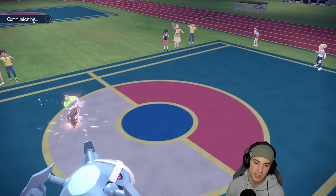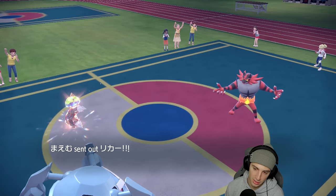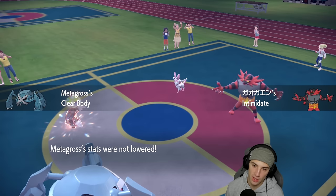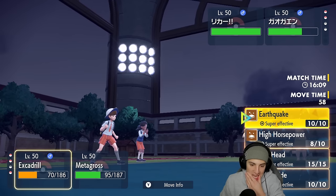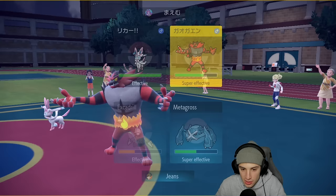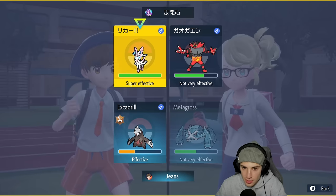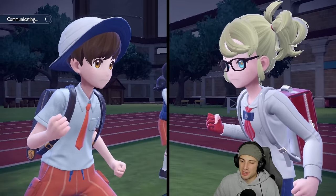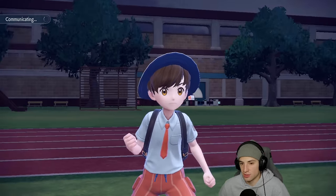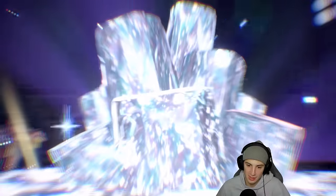Now we have Fake Out ready to go from Incineroar and Sylveon comes out too. He's going to Fake Out and possibly Tera. I'm choiced into High Horsepower. I might go after Incineroar with Excadrill and Meteor Mash with Metagross. Hyper Voice from Sylveon could be a problem. The Tera type comes out on Sylveon — going straight Fire. I have High Horsepower, Power Gem, and Tyranitar on the back end. Excadrill takes the Fake Out and Meteor Mash still comes through for a little damage.